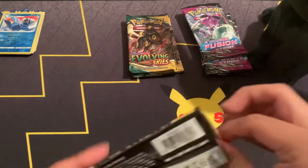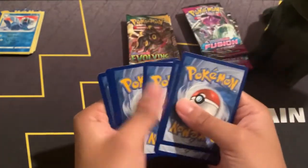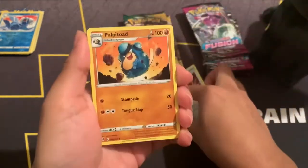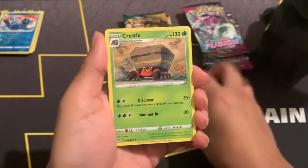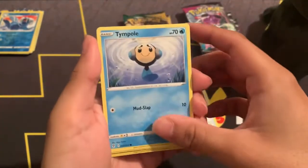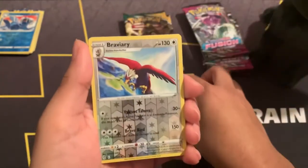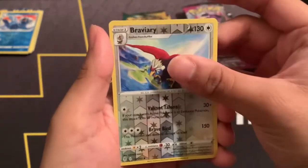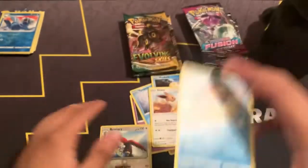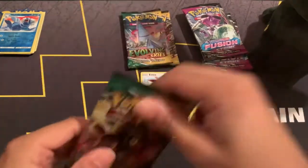All right, open it up, put the code card to the side. Pack one — Psychic Energy, Digging Gloves, Palpitoad, Crustle, Drowzee, Woobat, Temple, Psyduck, Eevee, Braviary. And a Milotic — I don't think I've pulled this before but I'm pretty sure I did. Nothing out of that one yet.